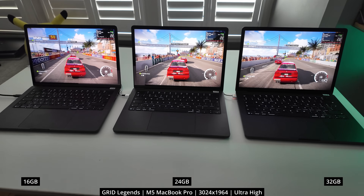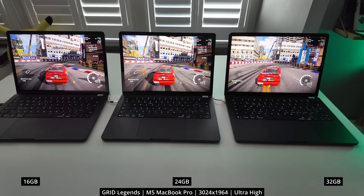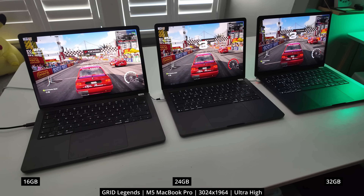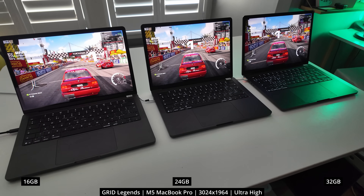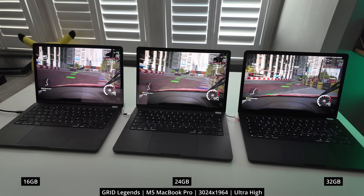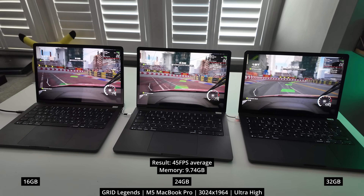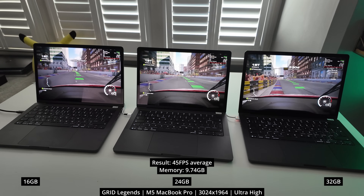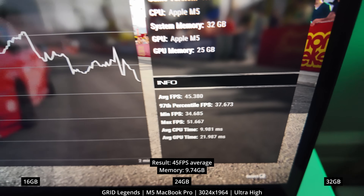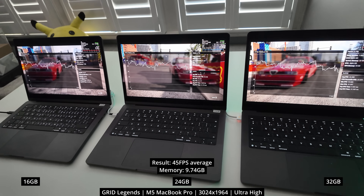For example, I'm testing out Grid Legends on all three configurations of this MacBook Pro at the highest native Mac resolution of 3024x1964 at the ultra-high graphics preset. The only difference between all three of these Macs is the fact that they have different RAM configurations — the GPU is exactly the same, and therefore the performance is identical too, as long as we don't run out of memory. Even at maximum graphics settings at the native MacBook Pro resolution, which is about 70% of the resolution of 4K, the overall game is only using 9.74 gigabytes of memory, and because it doesn't exceed 16 gigabytes, the game performance is identical on 16, 24, and 32 gigabytes.